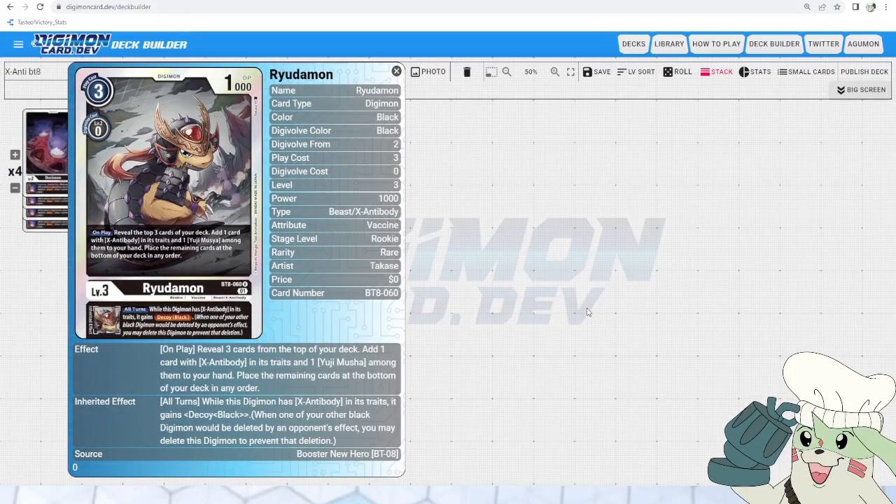After that is Ryudomon. He has X Antibody in his traits, which is really important for this deck. He is another searcher — reveals top three, then you get to add another card with X Antibody in its traits, but this time you also get Yuji, the Tamer associated with him. Like all searchers, you place remaining cards at the bottom of the deck. Its inheritable is: while this Digimon has X Antibody in its traits, it gains Decoy, which is a nice bonus. In Booster Set 8 there's a lot of bouncing to deck and hand removal, so it's not as strong as it once was, but it's great to have the protection.